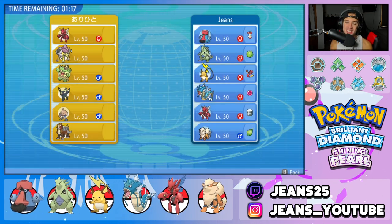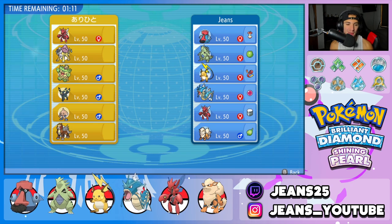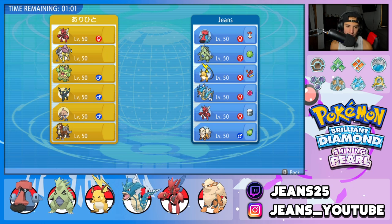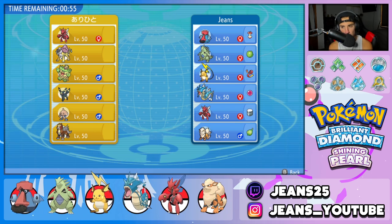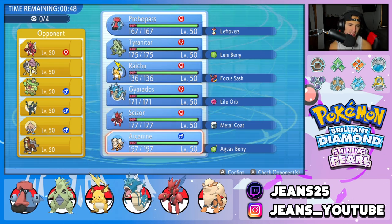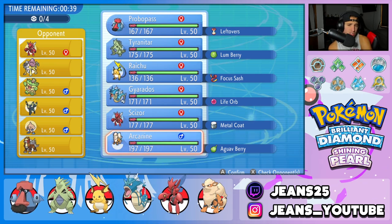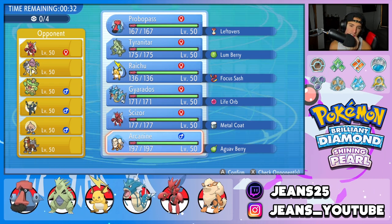Second match coming at you guys — we're going up against the same opponent but this time he switched up teams, so it's going to feel like a brand new battle. This guy's rocking Scizor, that dreaded Raikou again, Ludicolo who probably has Fake Out and Swift Swim, Entei, Inner Focus Umbreon, and Hitmontop. I don't really want to lead Probopass again — I feel like Arcanine might be the play just for Intimidate, Snarls, and maybe burns on physical attackers early in the match.